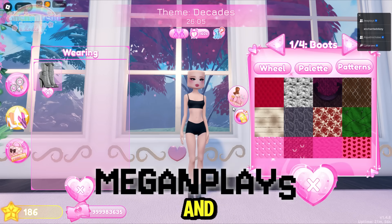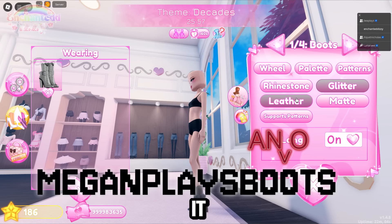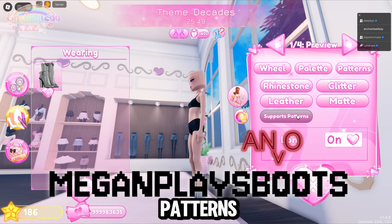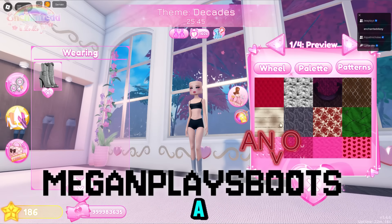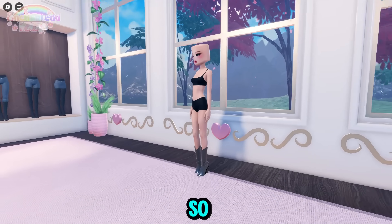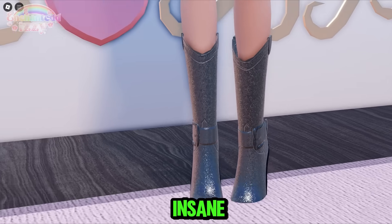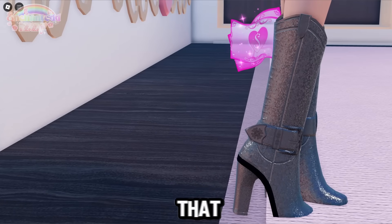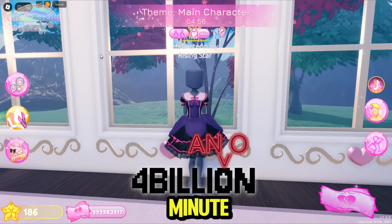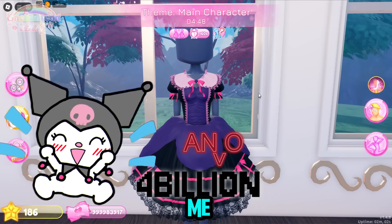Here is the second and last code item that released in this update. This one has a bunch of toggles — it has a glitter toggle, a leather toggle, a matte toggle, and it also supports patterns. If you click 'long' it just makes the boots a little bit longer. I'm going to put on the glitter because it's so cute. Just look at how pretty they are — the details are insane, and we didn't have cowboy boots like this before so I'm so excited.